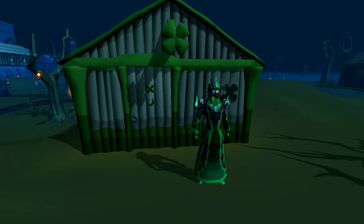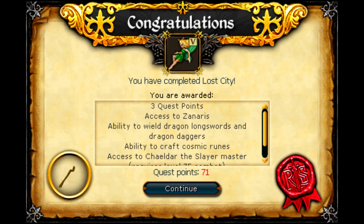Finally, you cut a log from the tree and fashion it into a staff. If you enter a specific hut while wielding the staff, you'll be transported to Xanaris and the quest is completed. I really like this quest — it has some major rewards like the ability to wield dragon longswords and daggers, access to the cosmic altar to craft cosmic runes, and it opens up a new slayer master. It also starts off the Fairy questline, which is one of my favourites and one I'm really excited to revisit.